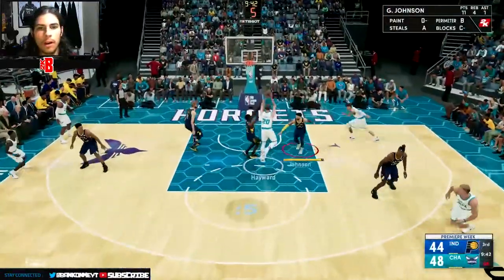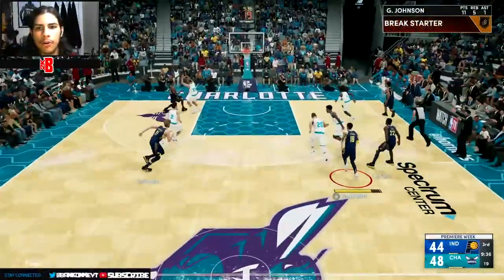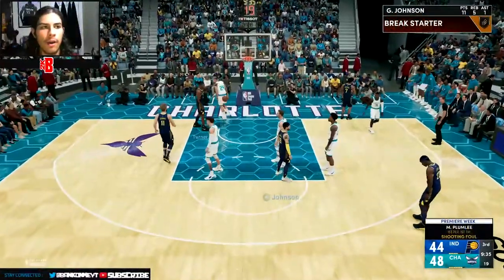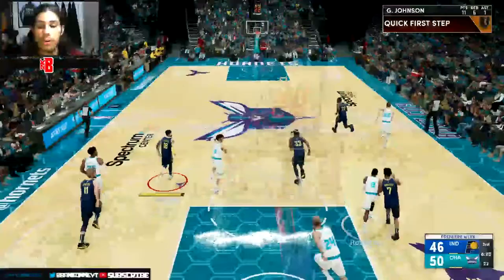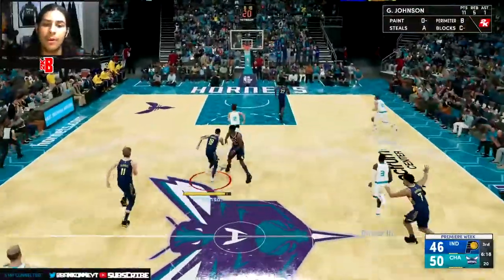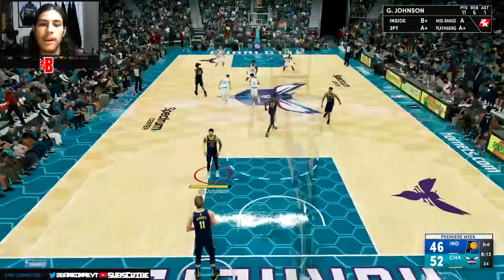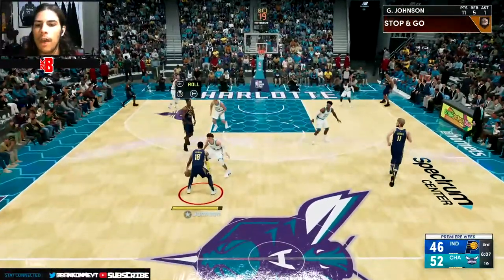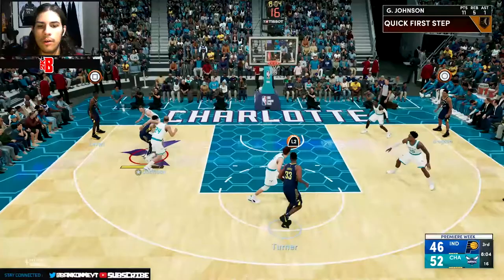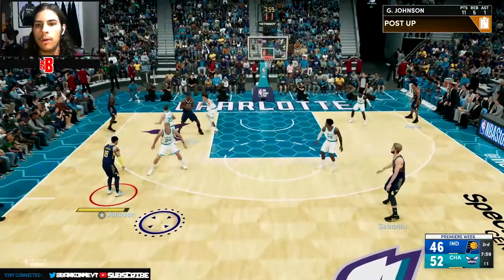Gordon Hayward with the screen, he's gonna cut - good defense from Caris LaVert. Miles Turner wide open and he gets fouled. I want to get some assists here - awful lob. Lobs are broken in this game, of course. I might have to change the sliders to make lobs more effective because I've attempted like three or four lobs and all of them have just been stupid animations. Let's not try that again.